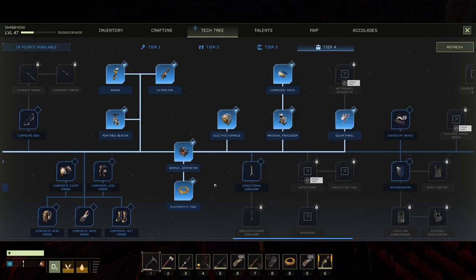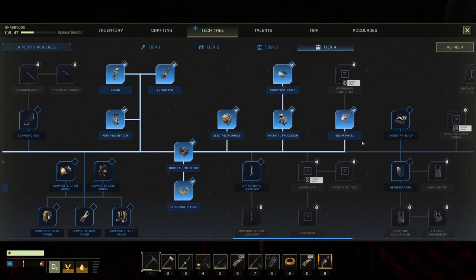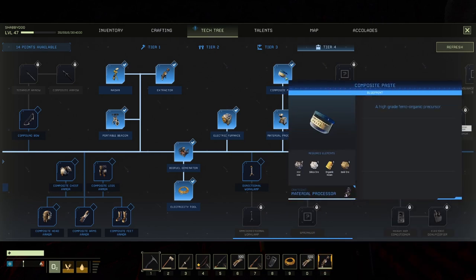If you haven't gotten to this point yet and don't realize how much material and time that requires, just use the biofuel generator. If you have no plans to use those machines, don't bother with the solar panel - it'll literally save you 140 electronics, which is 140 gold ingots and 420 copper ingots. That's a lot of material.